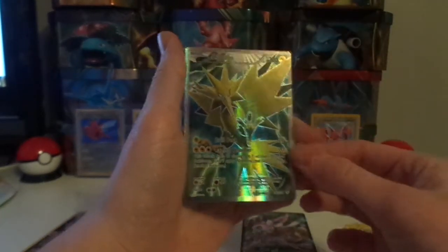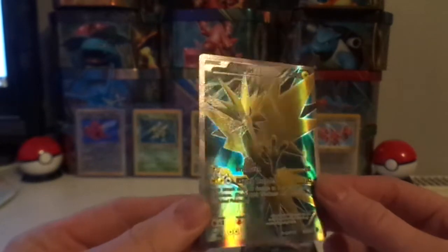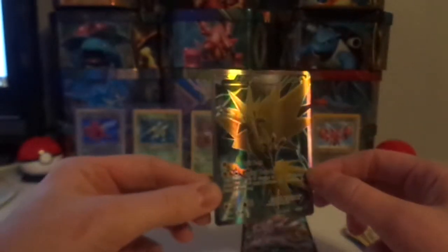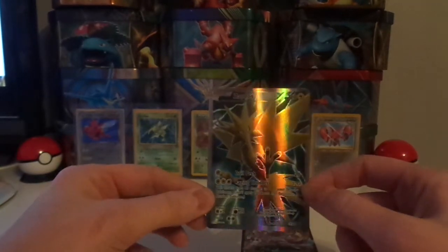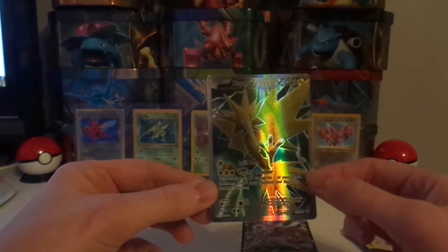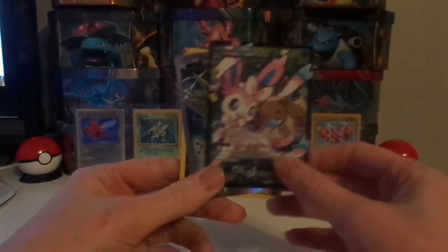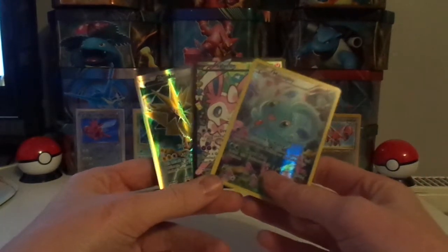And behind that — wow wee — a full art Zapdos! Fantastic, I've never pulled one of these ones before. Superb. And it's textured. Oh wow, it's strange that it's not an EX card — I don't know why they did that with Zapdos and Articuno, and just leaving out Moltres seems a bit odd because it's a legendary trio. But wowee, fantastic! So full art all round — we've got the full art Sylveon EX, the full art Zapdos, and of course the full art promo Manaphy. Fantastic, can't complain about this one bit.